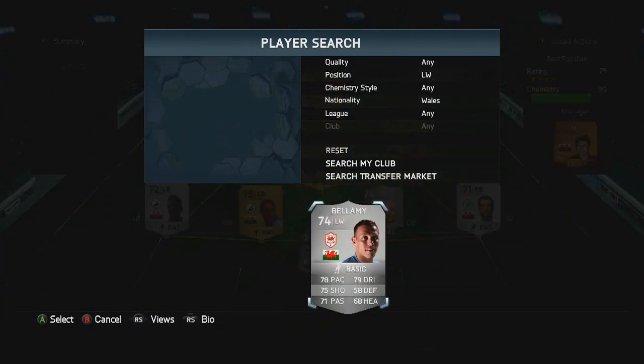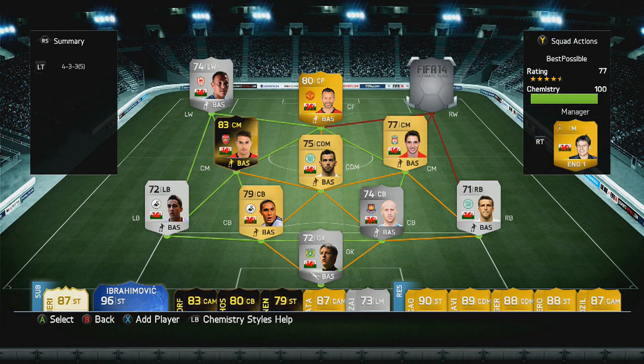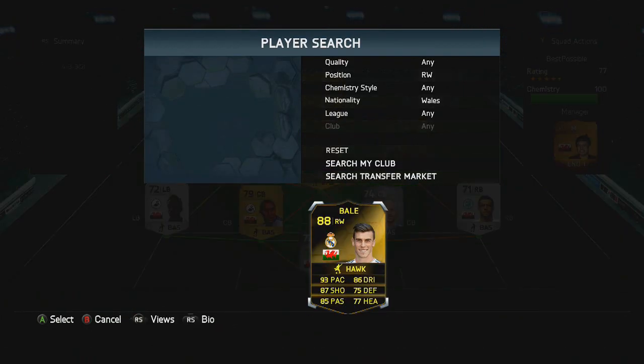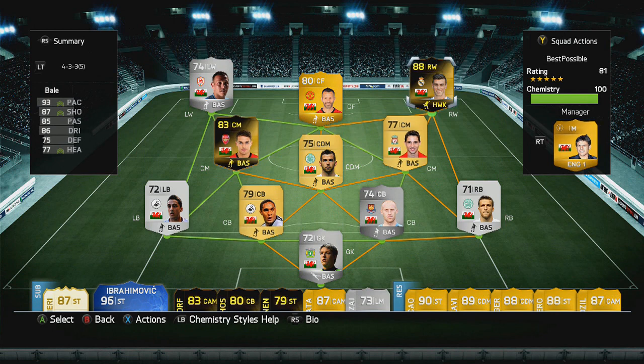On the left wing we have the silver version of Craig Bellamy from Cardiff City — that'll make Mr. Denton very happy. And to finish off the team we have an awesome card worth two and a half million: it's Bale from Real Madrid, the in-form right wing version, absolutely perfect position for him. He cuts in on the left and smacks it with his left foot — 90 pace, 87 shooting, 85 passing, 86 dribbling, and 4-star skills to go with it.